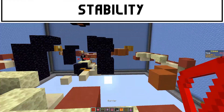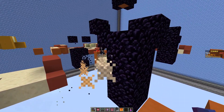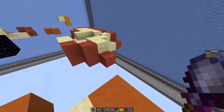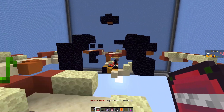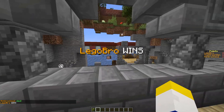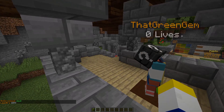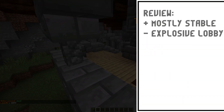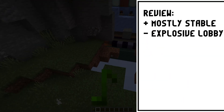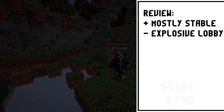Finally, looking at stability. For an explosive game, Dual TNT didn't seem to have too many issues. One bug I found was right when the game ended — I launched a bomb and the bomb was thrown into the lobby, causing explosive damage in the lobby. At least we thought it was pretty funny. So to review: it was mostly stable with the exception of the explosive lobby incident. Score 8 out of 10.